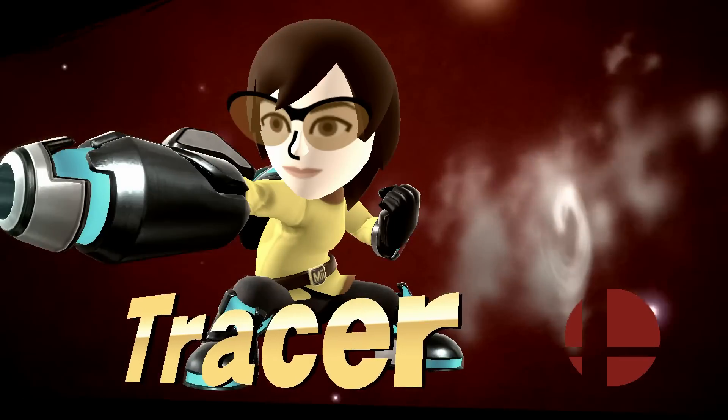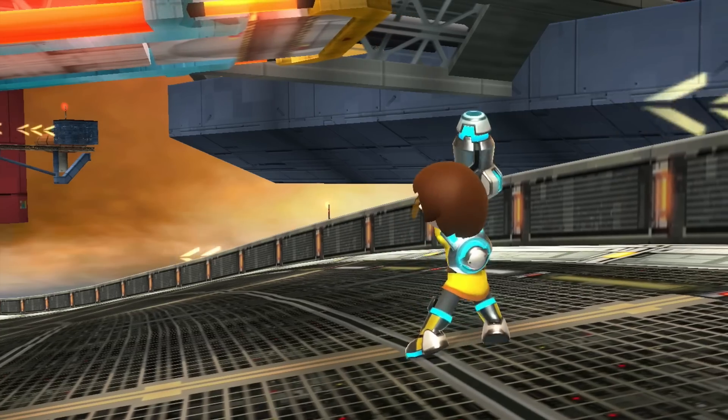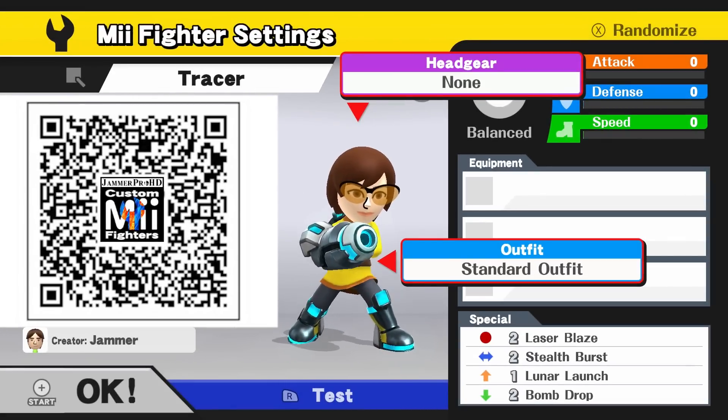The Cavalry's here! Tracer! For Tracer, all you need is the standard outfit. Recommended customs are 2-2-1-2.